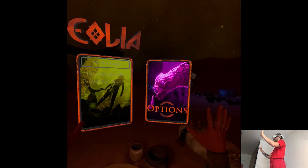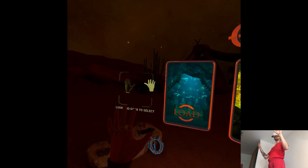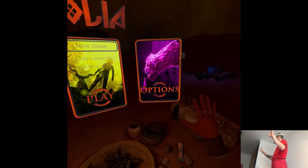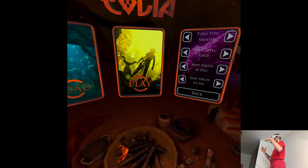Here are my hands. There's no cursor — I turn my head and that's kind of my target. And then to confirm, I can hold things. Interesting. There's smooth turning here but no mention of smooth locomotion for moving.